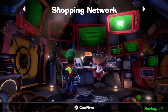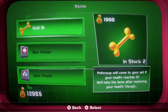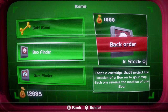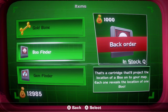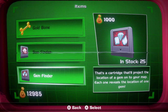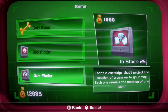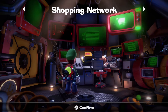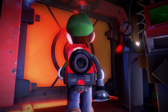Alright, I want to check out the shop. Professor E. Gadd's Shopping Network — let's see what else he's got. There's a boo cartridge that'll project the location of a boo on your map — each one reveals the location of one boo. And a gem finder — that one's pretty self-explanatory. Alright, let's go ahead and go back to the hotel.